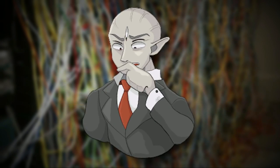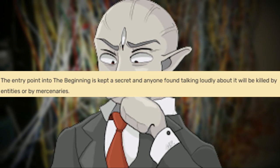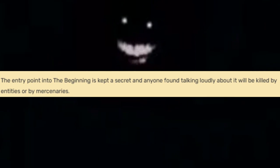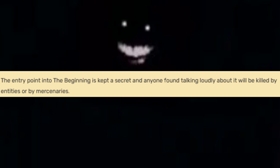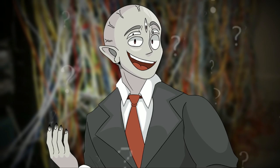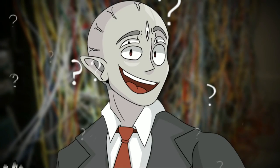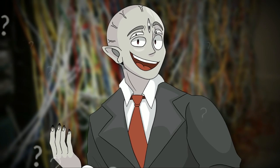To enter this level, the entry point to The Beginning is kept a secret, and anyone found talking loudly about it will be unalived by entities or mercenaries. Don't go here. And to exit, you can type /transport to go to any level. Let me know down in the comments what level you would send yourself to, or what entities you would spawn in — pretty interested to see what you all say.